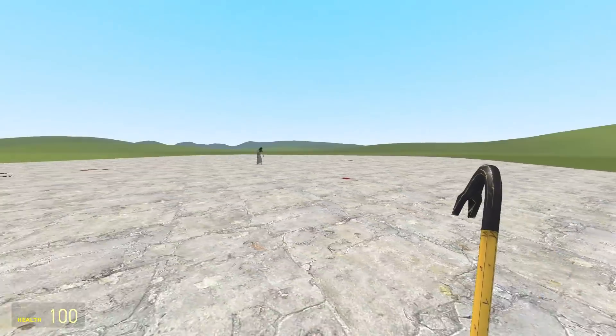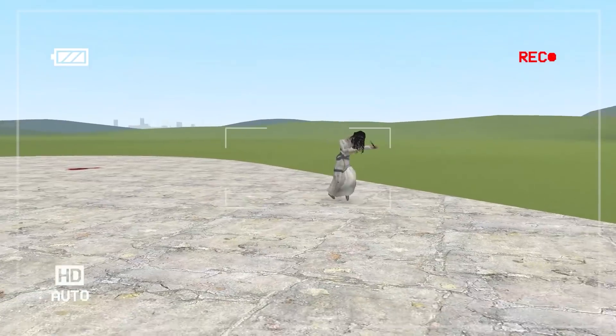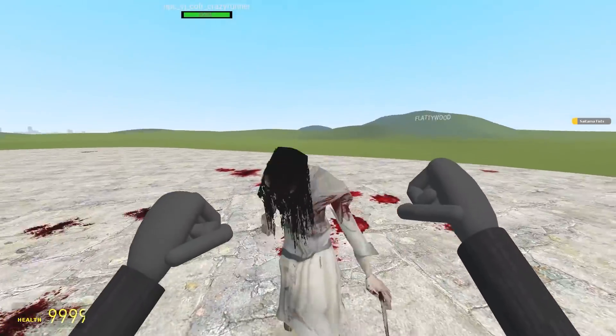Up next, we've got a crazy runner. Should I start running now? Kind of reminds me of The Grudge. She's coming — is that a knife? Does she have a knife? I think she has a knife. How does she see anything with that hair? She's slicing me right up. Should I just clear that hair from in front of your eyes?